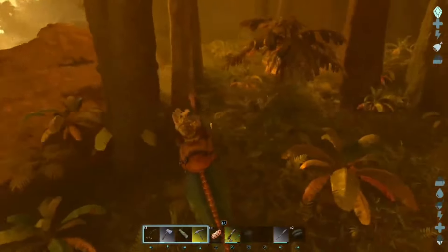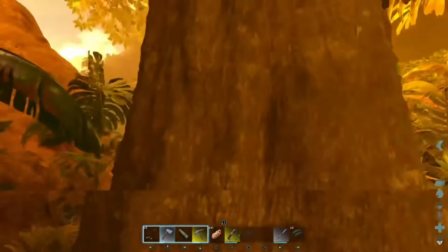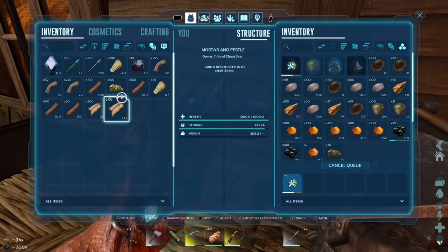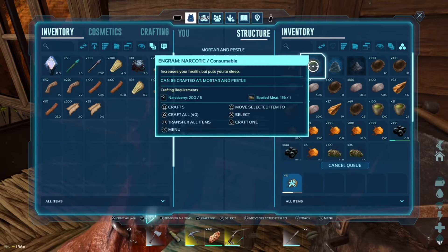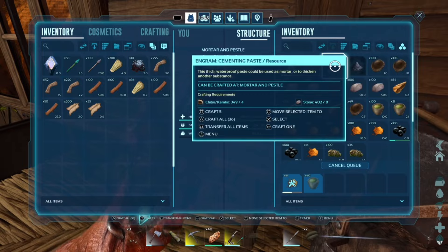Arc Beyond Ascension part 9. Hello everyone and welcome back to our journey. I decided to take Finnie out to chop down some trees because the argies were busy making some babies, since we need to start ourselves a little army or at least breed the perfect soldier.